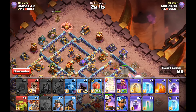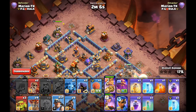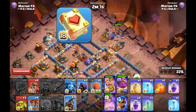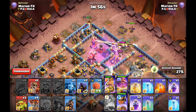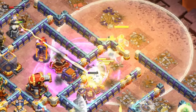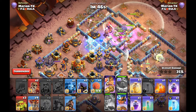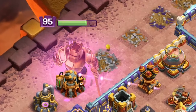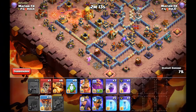Going into this queen charge army, what I like to have with the hybrid is the king with the rage gem and the gauntlet, because he can clear the outside a lot better. For the warden, I want the healing tome with the warden ability. The warden ability that heals the hybrid means you can have only one heal spell and still get your hybrid going really easily — you can see the king ability on the left absolutely demolishing the outside faster.